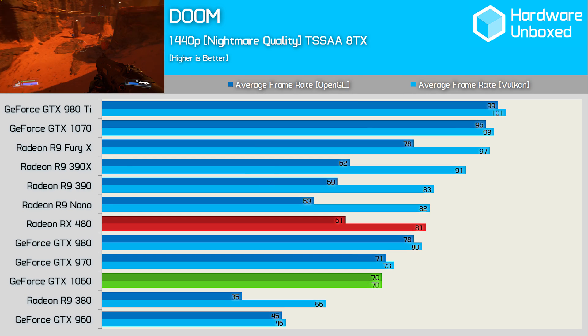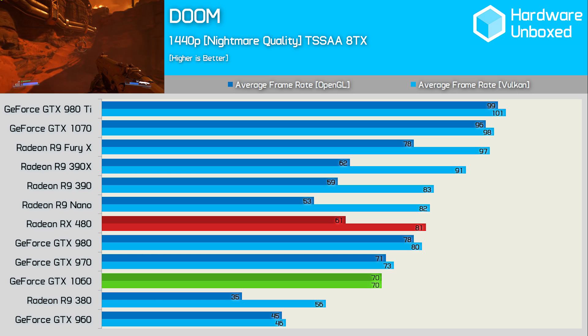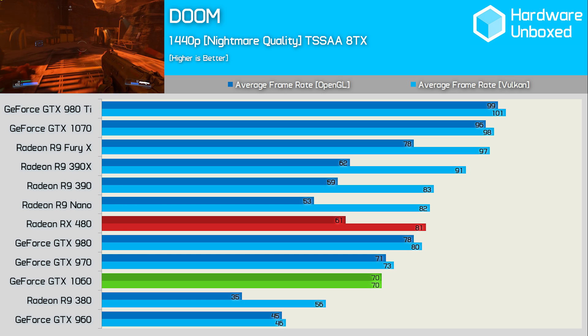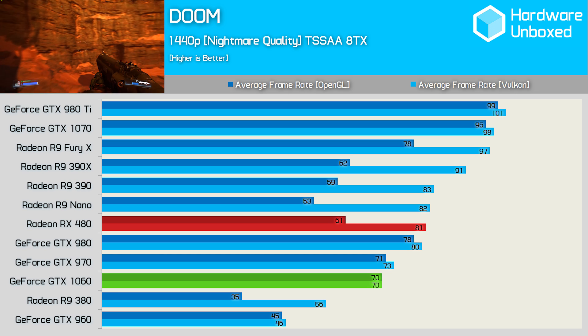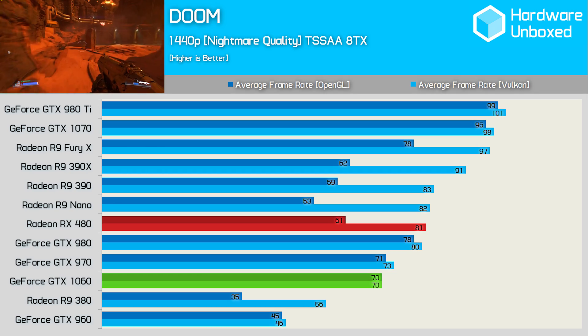At 1440p, the 1060 was 15% faster than the RX 480 using OpenGL, and also 14% faster in Vulkan. The 1060's performance in Doom was still sub-par as it lost out to not just the GTX 980, but also the 970. Hopefully this isn't a sign of what's to come — I suspect what we're looking at here is a driver issue. Let's move on to find out if the 1060 does any better in Overwatch.